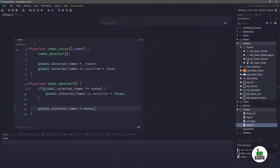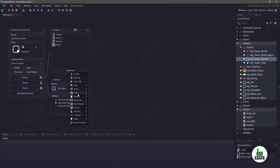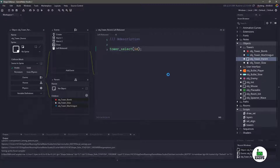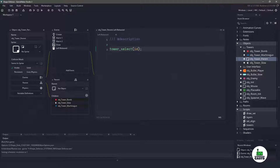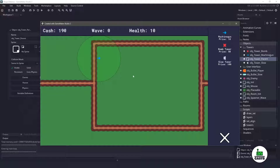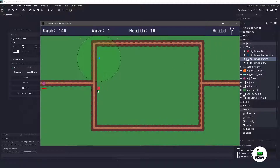Now before we can test this, we actually need to select a tower. Let's go into the tower parent, add a new event, add a mouse event, and we will use left release. All we have to do is call the function and pass in the ID — this ID is a built-in variable representing whatever instance we have created. So if I hit F5, let's see if we have any errors. I'm going to build a machine gun tower and then select it. You can see we have the radius here. I'll build a bomb tower and select that, and you can see that things are being deselected and selected as we go.